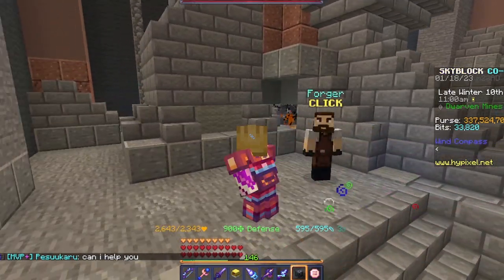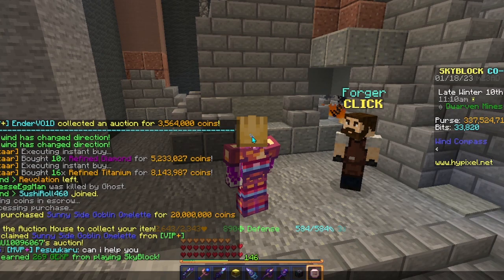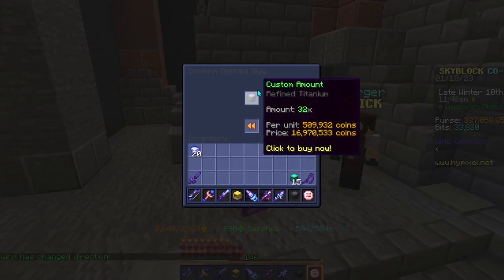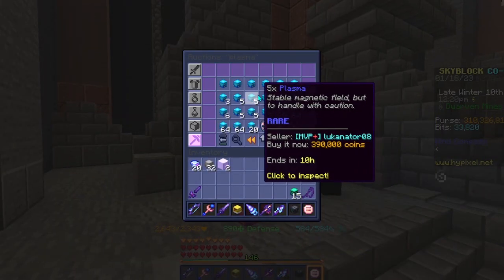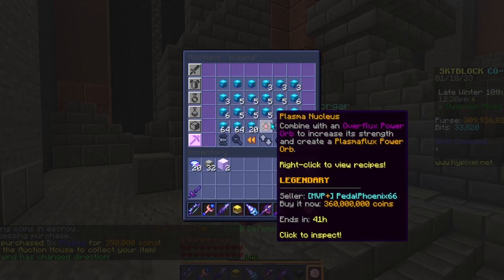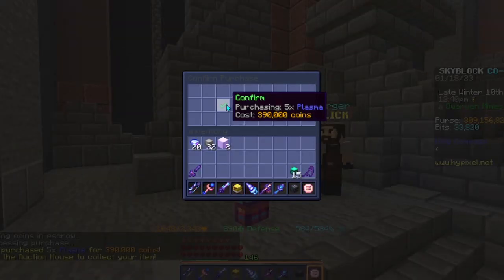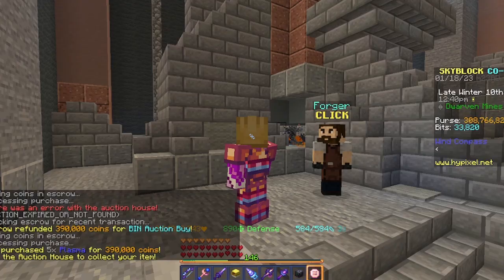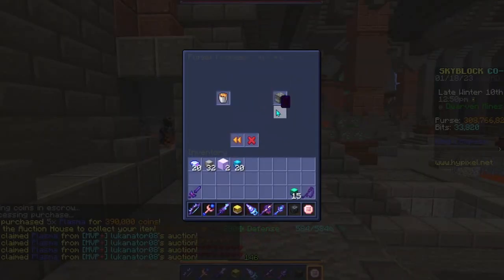Now that I've got the 455, I should get my items out for the 555. It was just the 15 mithril plates from my storage, 20 refined diamonds, 32 refined titanium, two enchanted iron blocks, and 20 plasma. Why are they all in 5s? Someone should have been flipping these. Seriously. It's 20 plasma, right there, and finally the 555.